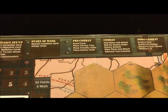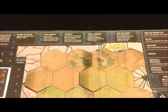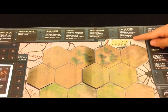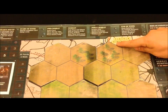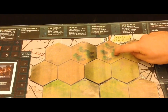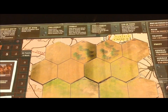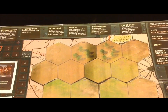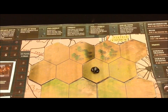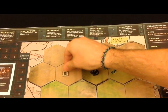Next, we place the enemy units in the top two rows. For every enemy unit, you roll a die to determine where it is placed. Using this chart, for example, if you roll a 5 you place the enemy unit in this hex; if you roll a 3, you place them in this other hex. You continue rolling and placing enemies until you have no more counters. I rolled a 6, so I'm going to place the first unit right there.